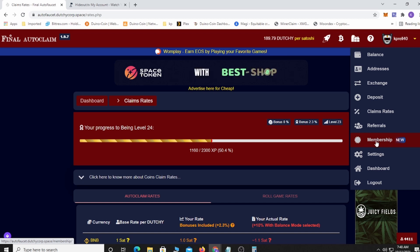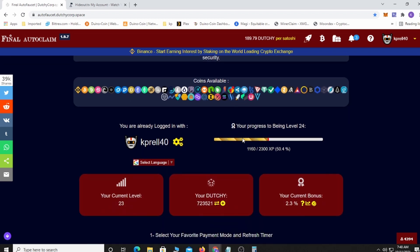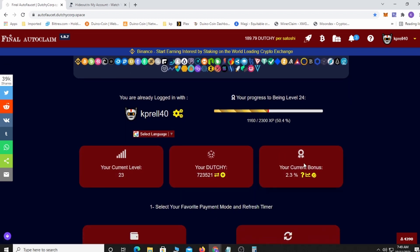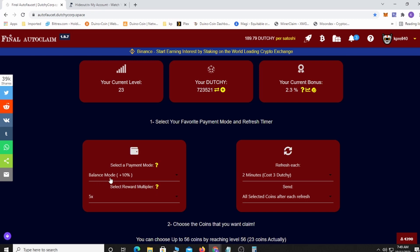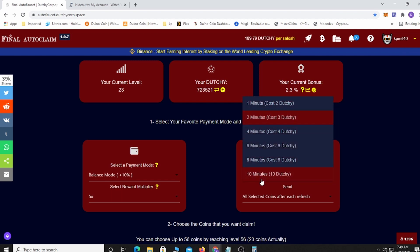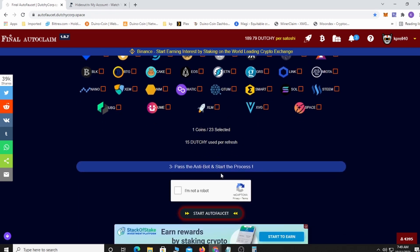They also have memberships, which I'm going to look into more because there are more ways to earn that way. To set up the auto faucet, I did balance mode which gives you a 10% bonus plus your level bonus. I usually do it at six minutes but I set it to two minutes for this review. You can set it anywhere from one minute up to ten minutes. Then you pick the coin you want — I picked Redcoin, which costs 15 doji per refresh.